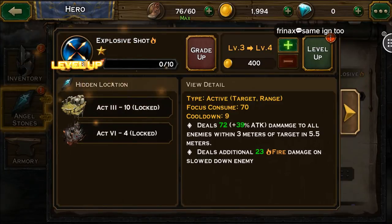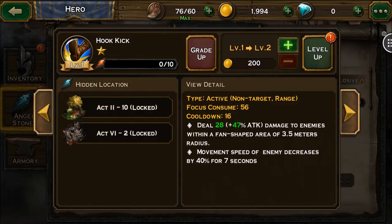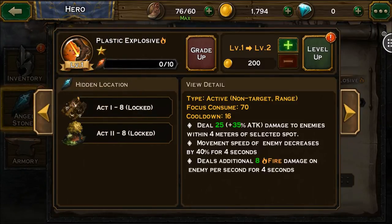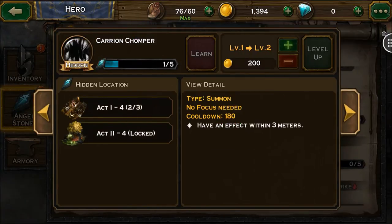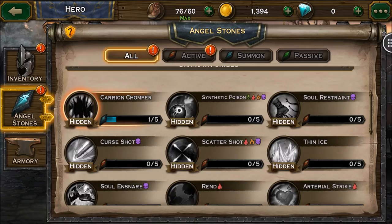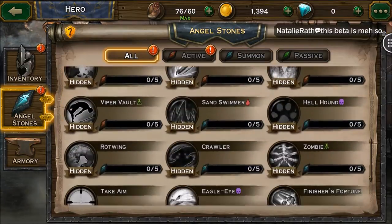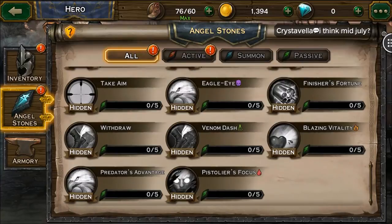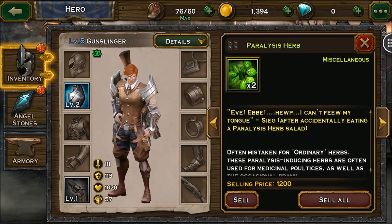Explosive Shot levels up. We have side paddles to switch between them — Hook Kick levels up, Plastic Explosive levels up, Quick Shot levels up. Carrion Chomper materials — that's one of five needed for an angel stone. I only need five more — whoa, there are a lot of these things. Got another Paralysis Herb.